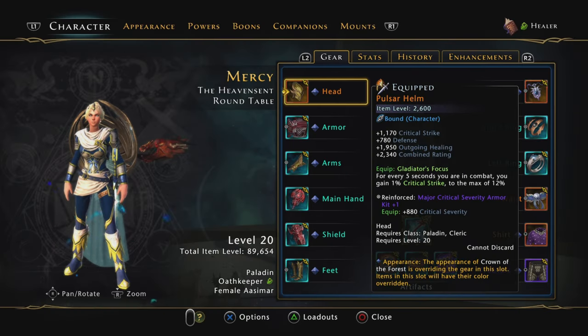For the gear I'm going to be using the Pulsar Helm that you get from Advanced Moondancer Defense. This is by far the best helmet — it gets 12% critical strike. However, if you die for some reason you're not able to regain the stacks anymore, so don't die.